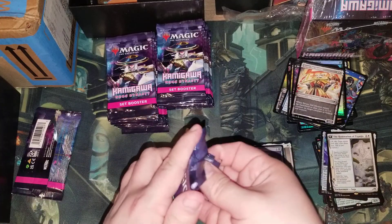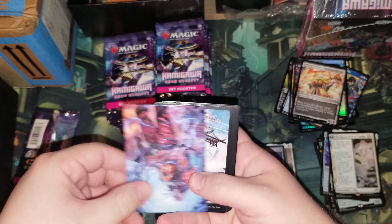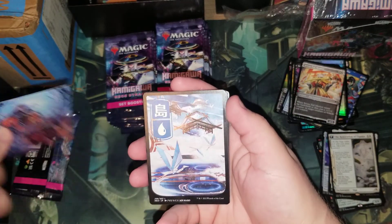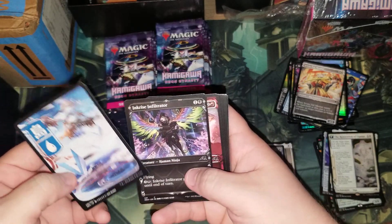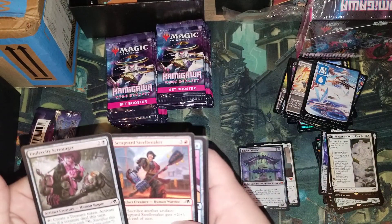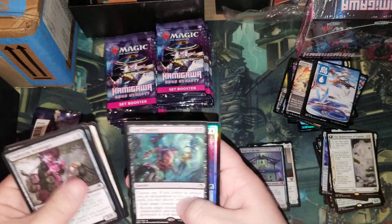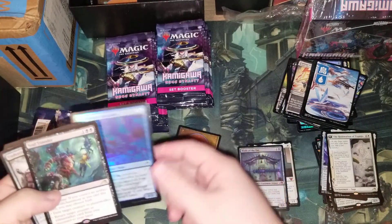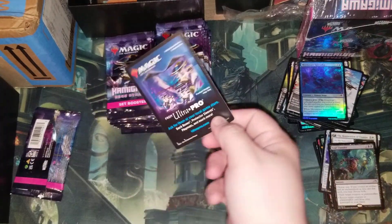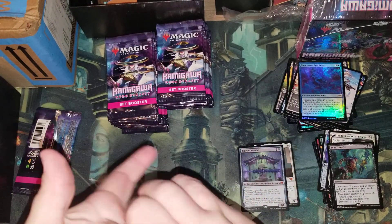The first third of the box is not bad. That's a Desert and alternate art I believe. Hello Plains! That's pretty good. Oh man, and Soul Transfer — oh well, there it is! I think we got one of these cards. Here we go, we have one of these tip cards — I hate them so much.